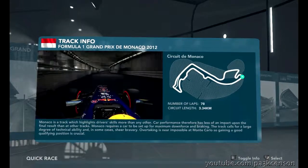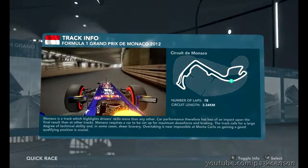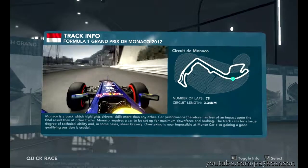Now the next right-hander that comes up before the tunnel — let your eyes readjust and hold it flat out through the tunnel, clipping the apex and letting the car run out wide.